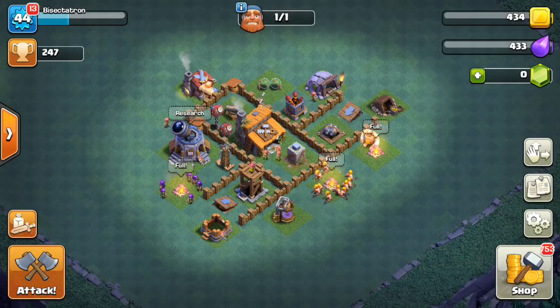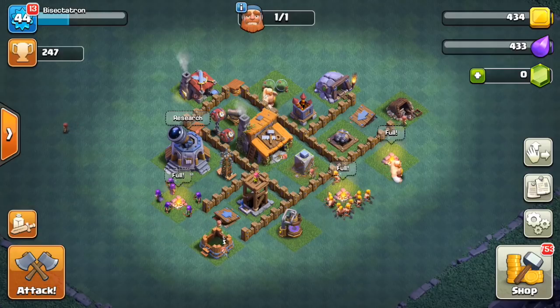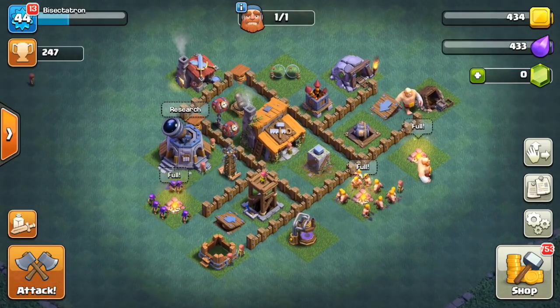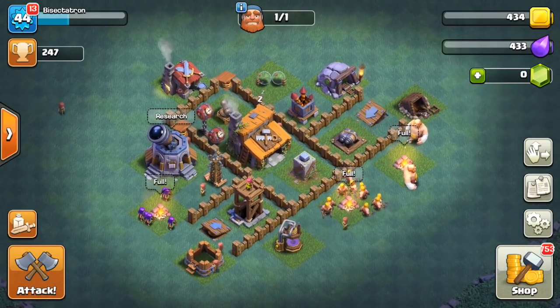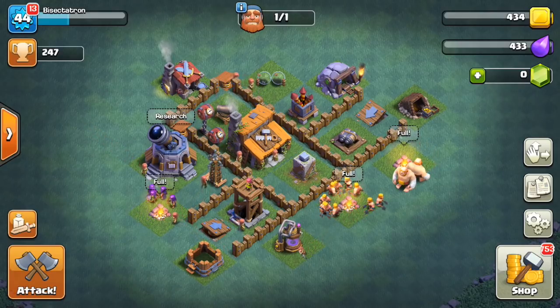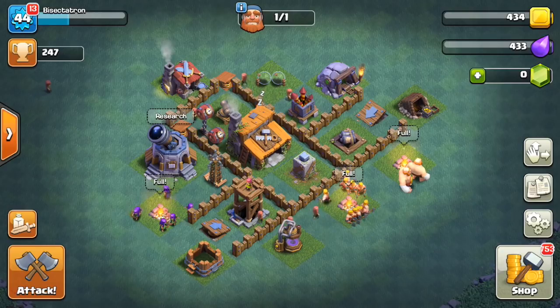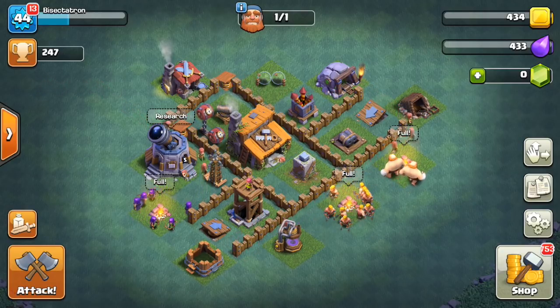Here's a Builder Hall 3 base — I think it's a pretty good example. For these, you always want to spread out your air-targeting stuff: your Archer Tower, your Firecracker, your Tesla. Keep at least the Archer Tower and the Firecracker on either side of the base. Keep the Archer Tower on long range — you need that range to cover Minions, so that extra range will help for sure. Keep the Crusher by the Builder Hall to defend ground attacks, because that's very strong at this Builder Hall level.